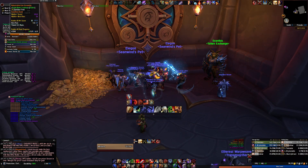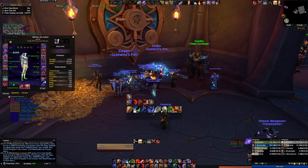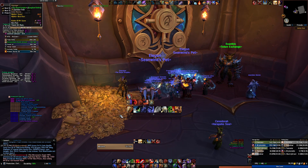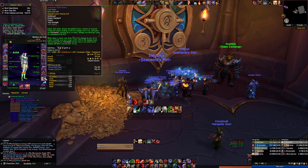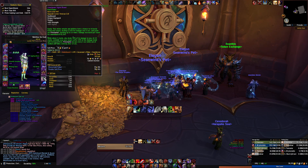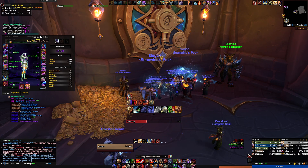All right, I believe we're on week four, the fourth vault. I'm a warrior, gonna try to go through this fast. I'm gonna open up in Protection spec because I already have a cataclysmic signet brand, so let's go for a defense trinket or a shield — I really need one of those.